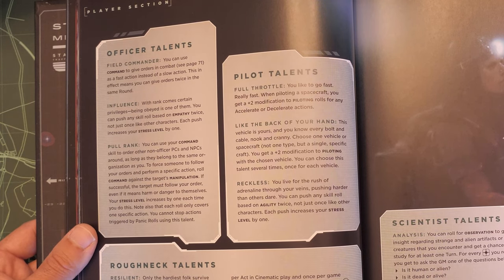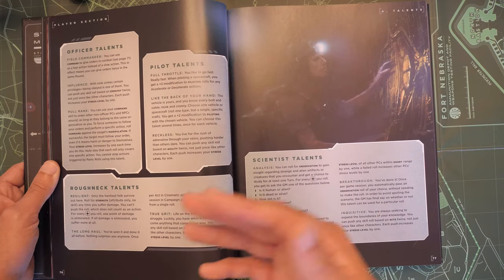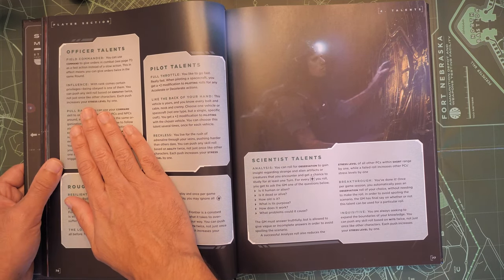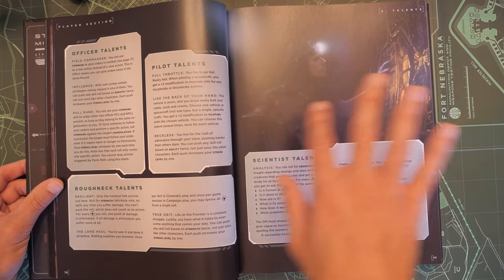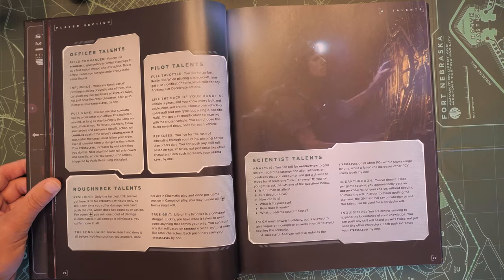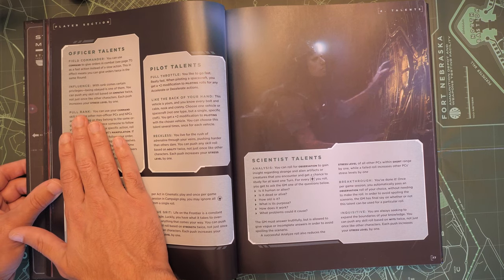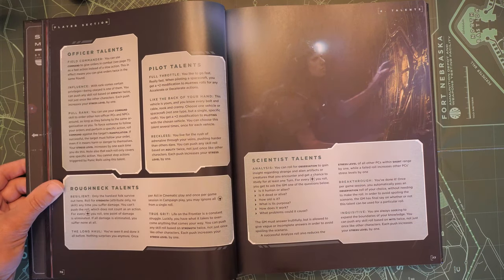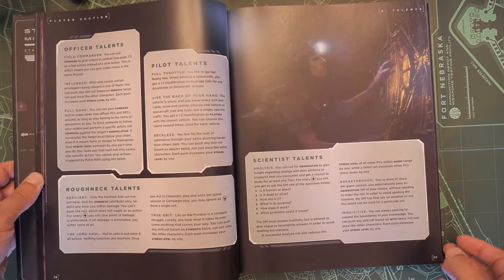Because I don't know exactly what my party composition is going to be like, I'm not going to take pull rank. But as a GM, if I had sat down with my players and said everyone belongs to Weyland-Yutani and you're just truckers going from place to place, then yeah, I'd probably take pull rank — mainly for the NPCs we might meet that belong to our organization as long as we outrank them. For now, I'm going to take field commander, because being able to use command to give orders in combat not just once but twice seems like a pretty good idea.